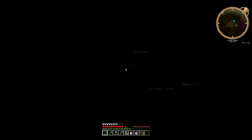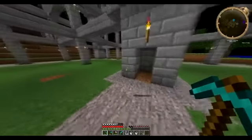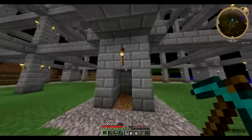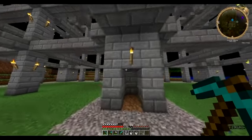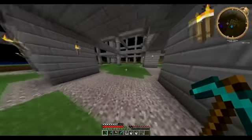I remember when this was just a little area with hills — and now it's much better. I'll probably have a little fenced-off area here, make it look nice with glowstone, maybe even glowstone lamps. I've got to make a chest up there and put all my stuff in it.